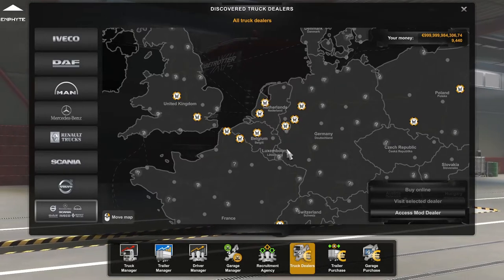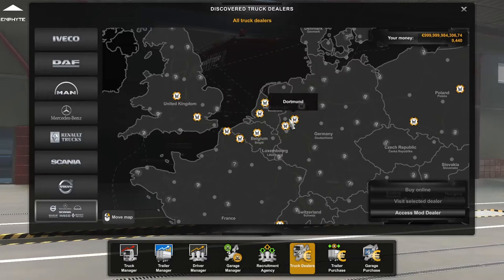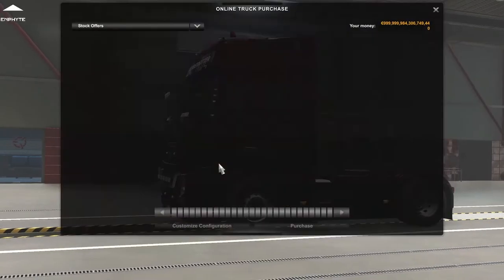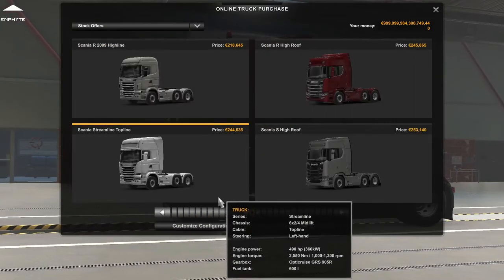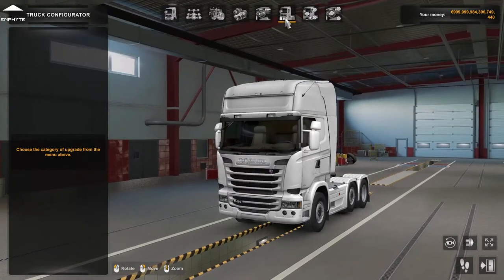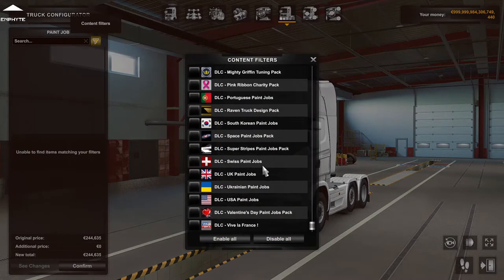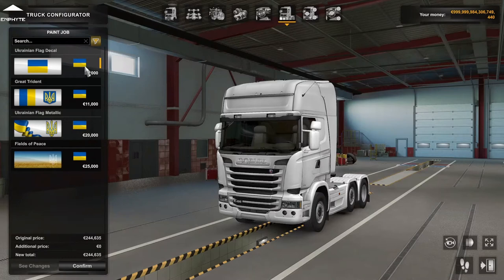It's a paintjob DLC, which means you'll be able to add Ukrainian-styled paintjobs to your truck. So let's just find a scanner real quick — let's just go with this one — just so we can see what's actually part of the DLC. You want to go to paintjob and filter it to the Ukraine DLC, which is this one. You get four different paintjobs as part of this DLC.